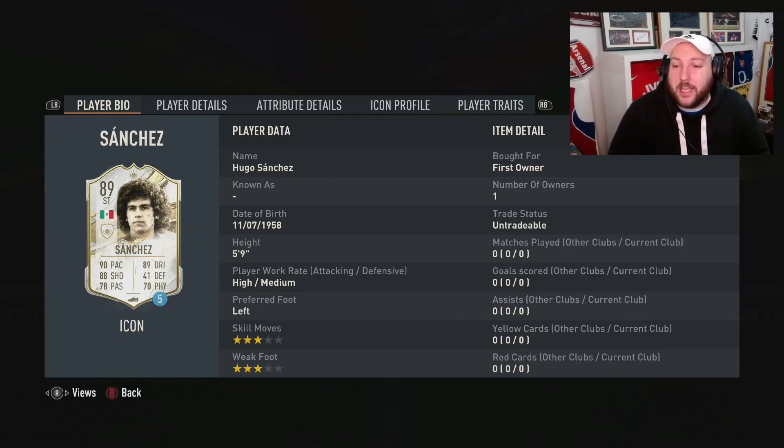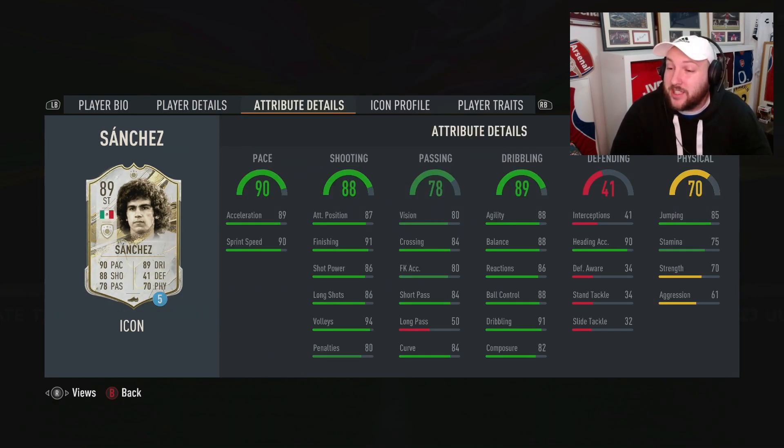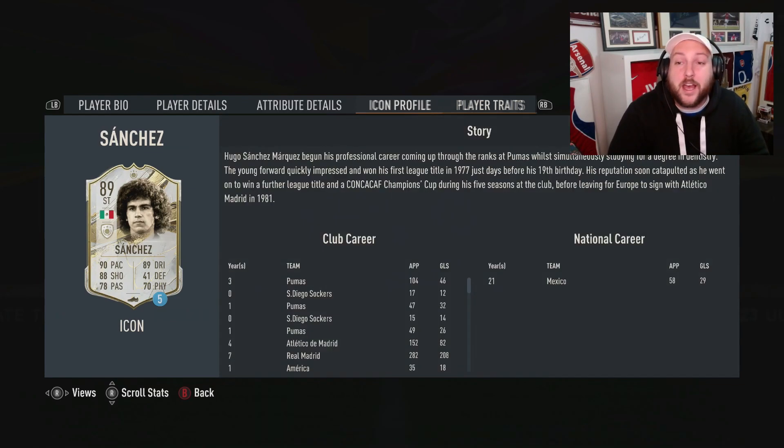Today we're looking at the MID Hugo Sanchez. He is five foot nine, high-medium, left-footed. I have actually reviewed his base on the channel already. He can play striker or center forward, so he's going to be our main comparison here. Absolutely unbelievable stats: great finishing, really good agility, balance, acceleration, sprint speed, fantastic short passing for a striker, long shots, shot power, great heading accuracy, and pretty good composure. In terms of traits, we've got power free kick, flare, and power header.